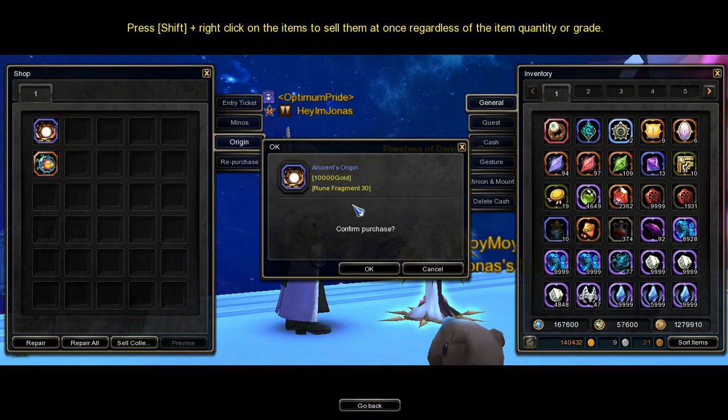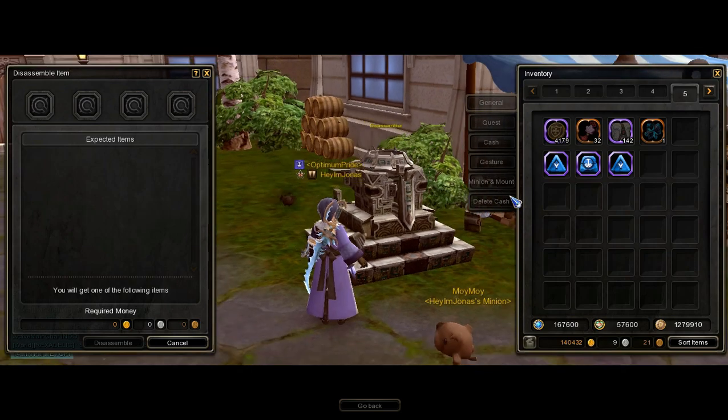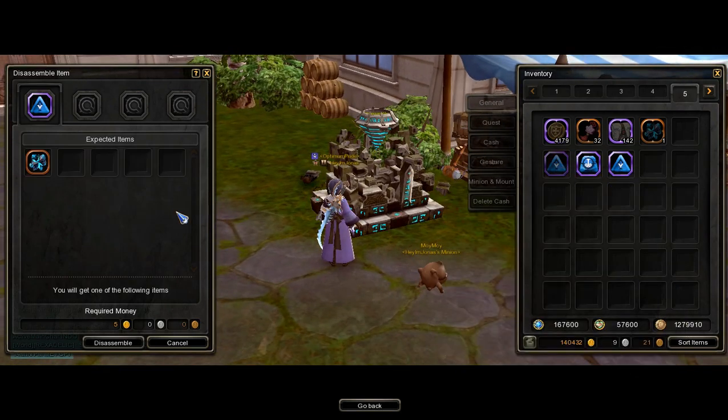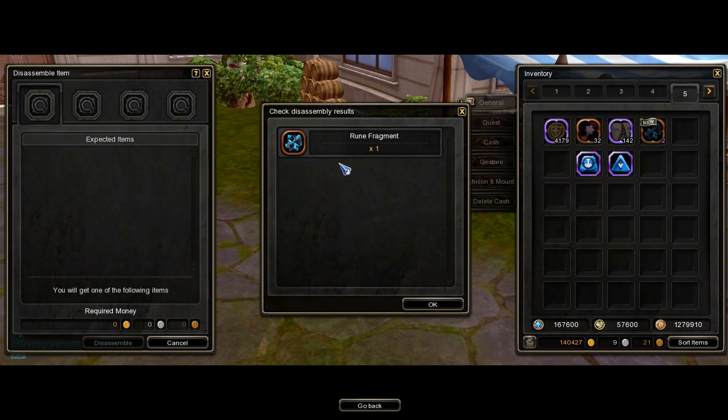Now, to buy the Ancient Origin, we will need to have 10,000 Gold and 30 Rune Fragments. For those who didn't know, Rune Fragments can be obtained by dismantling Frozen Runes. Important note: dismantling one Frozen Rune gives one Rune Fragment, so you will need a total of 30 Frozen Runes to get 30 Rune Fragments.